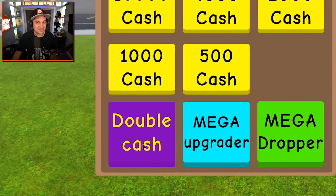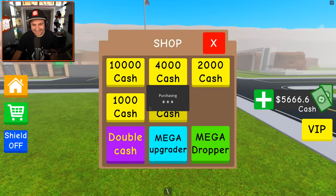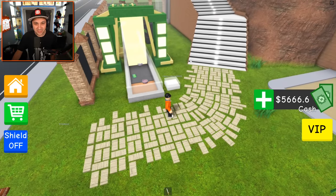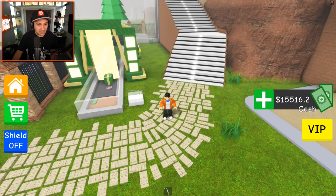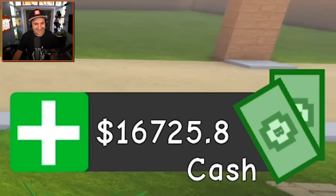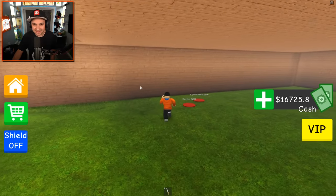I found the double cash game pass in the shop. It costs 200 Robux — I can afford that, let's get it. Now we are collecting double the amount of cash we were getting before, which is a beautiful thing. When we collect it, it doubles in our cash total. We're gonna make money real fast, so let's keep building.